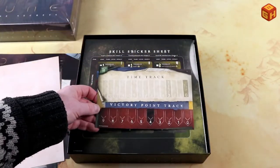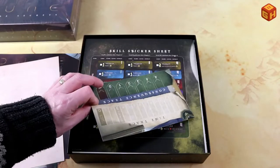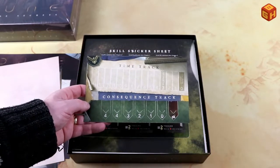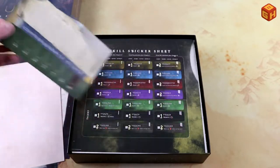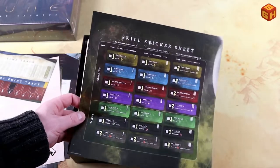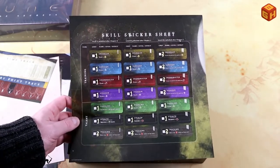Here is your time track and your victory point track, and on the other side we have the time track and the consequence track — hmm, interesting. We also have skill sticker sheets, so it's kind of like a legacy game where you're putting stickers on stuff. Nice!